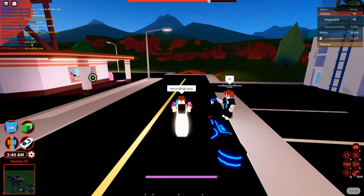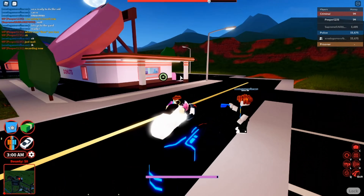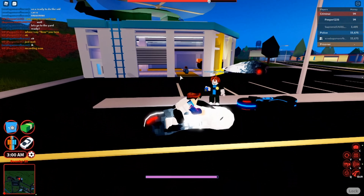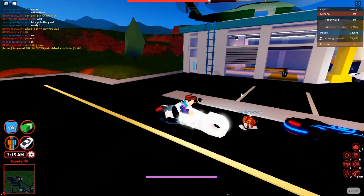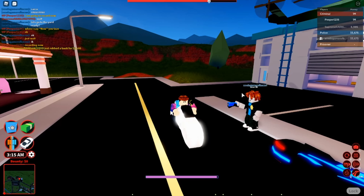Hello guys, welcome back to a new video. In this video I want to show you how to do this cool glitch. We are on Roblox Jailbreak with the vault bike — it's at the million dollar dealership. I'm going to show you a little tiny glitch that my friend taught me. Basically the glitch makes you run in a weird position.